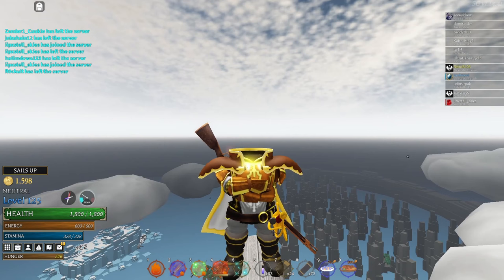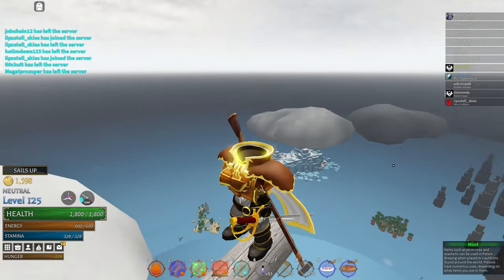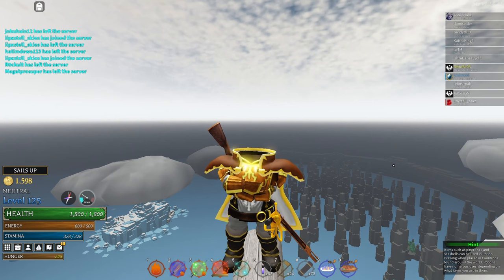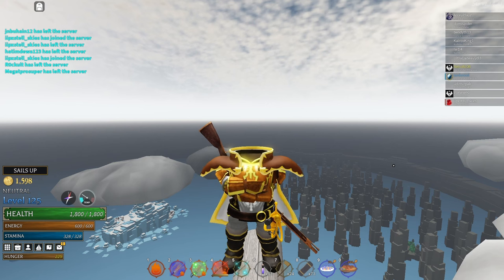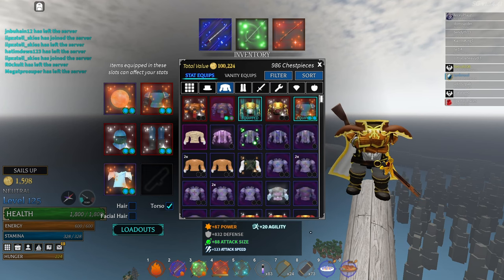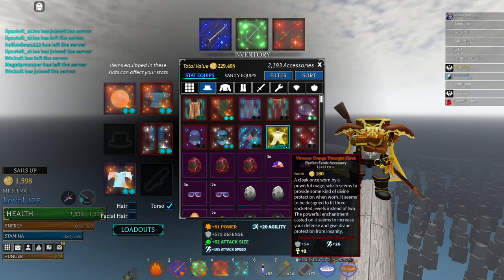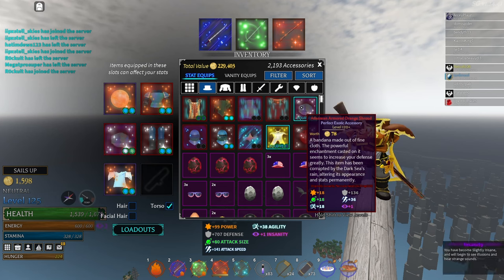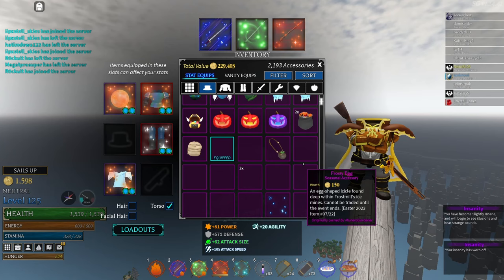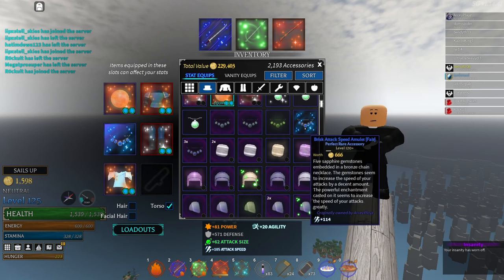For you to figure out your own build, you literally just need to see what works. When you're doing PvP practice with a friend or fighting bosses — I'd say go practice with Calvas, because he's the hardest boss right now — see what works for you. Then figure out which builds help you win. You test your builds by just keep switching out stats until something works.